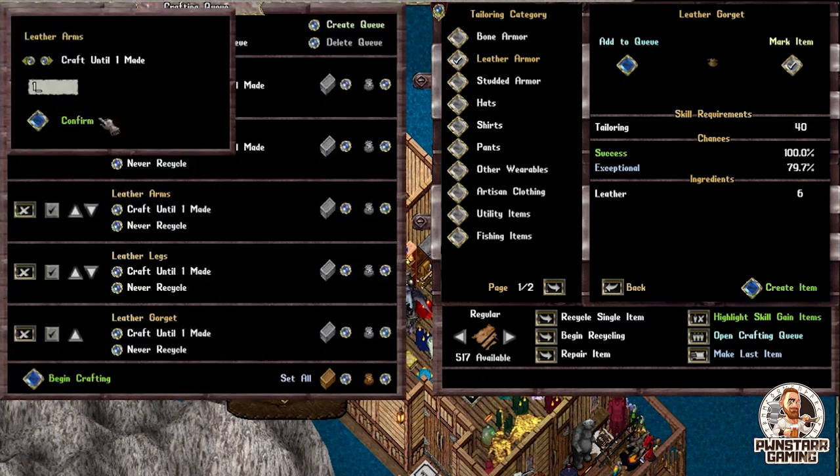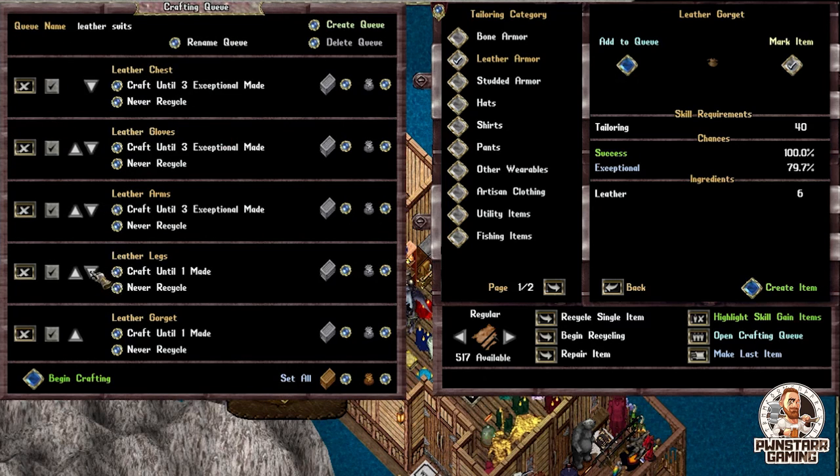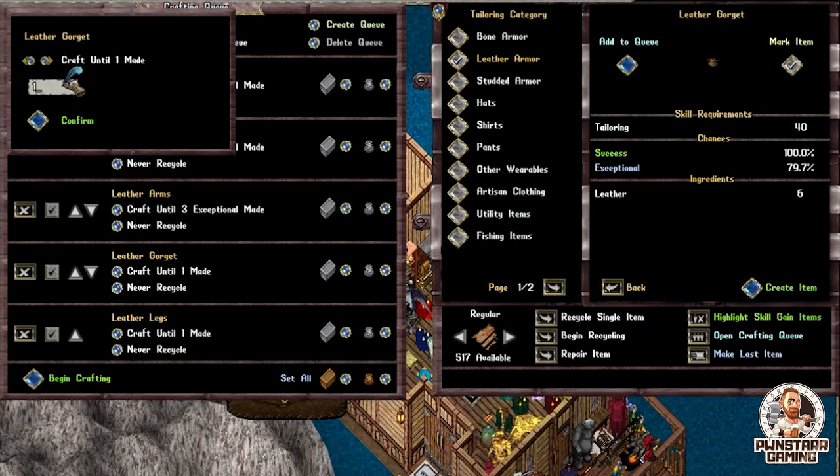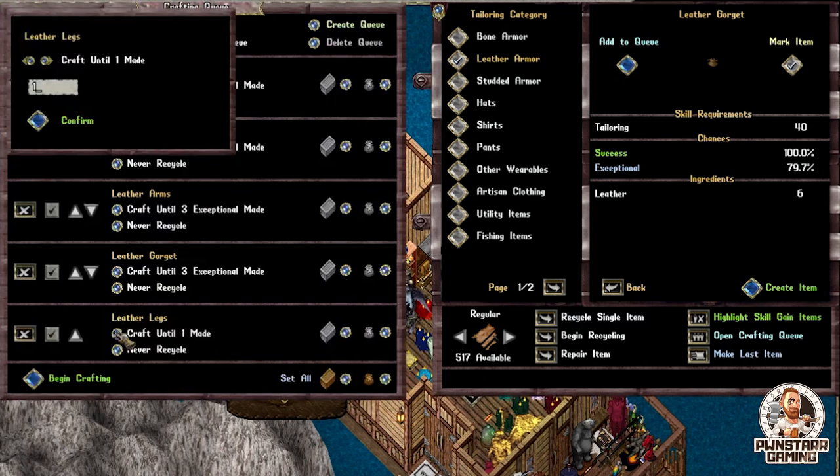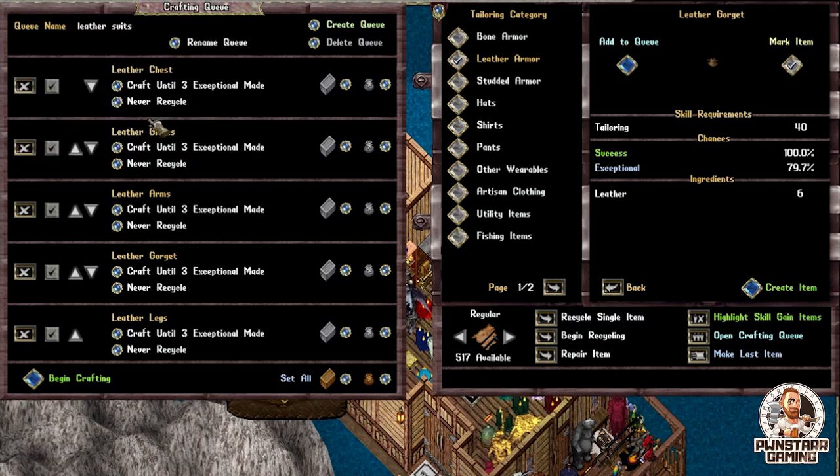Craft until three exceptionals are made. Next thing we can do — it says 'never recycle.' Well, I don't want that. I want it to recycle the non-exceptional. So I'm going to go through here and change all these to 'recycle non-exceptional.'